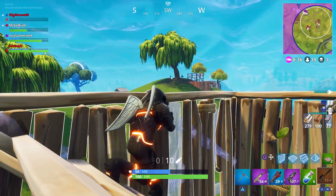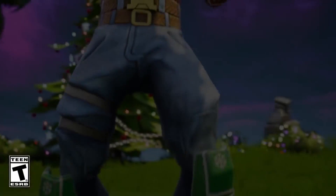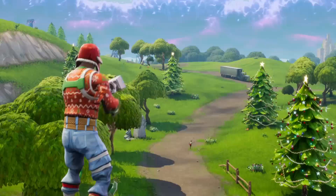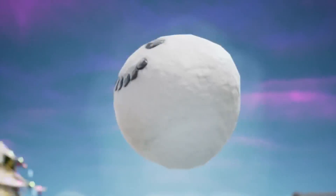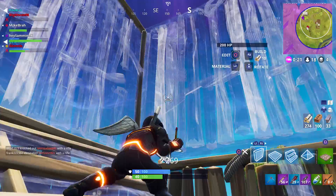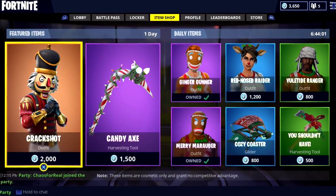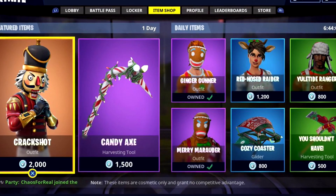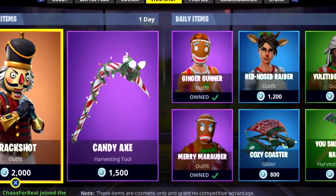At the number 5 spot, we have the Christmas Skins. The Christmas event took place around December, ended in January, and had a wide variety of skins — they were actually pretty awesome, along with some pretty cool gliders and an awesome pickaxe. The best skins, which a lot of OG players have, are the Gingerbread Man and the Gingerbread Girl. There are also some other ones like the Crackshot, Codename Elf, Nogops, and much more. Personally I reckon the Gingerbread Man and Girl are the best ones, but others reckon the Codename Elf is pretty cool too.